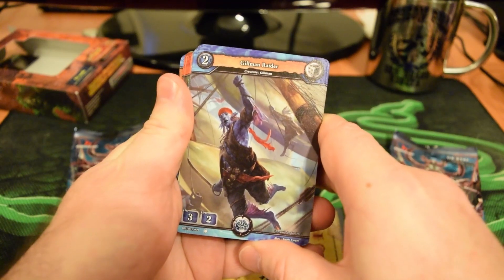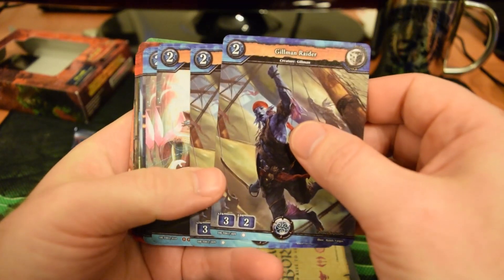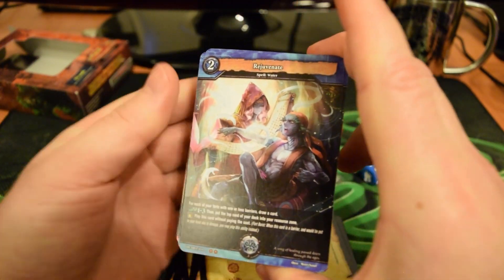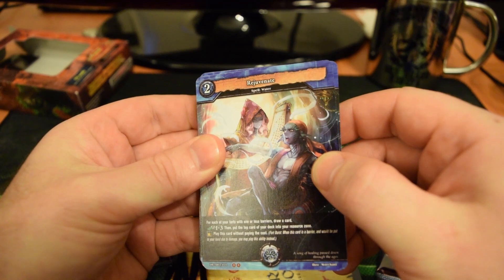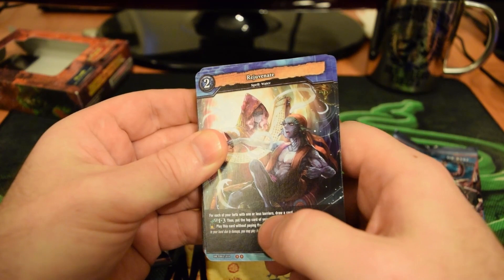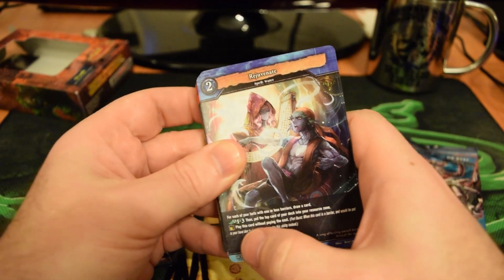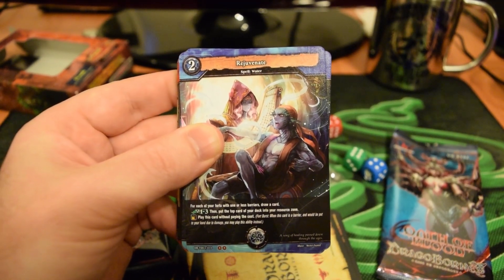Next up, Gilman Raider — 2-cost, 3-2 with no special abilities, but he's a badass Gilman Pirate by default. Next, looks like another Gilman Pirate, but this is a spell — 2-cost Rejuvenate. For each of your forts with one or less barriers, draw a card. It has a green Drago Cross, die 1-3, then put the top card of your deck into your resource zone. Also has Fort Burst: play this card without paying the cost.